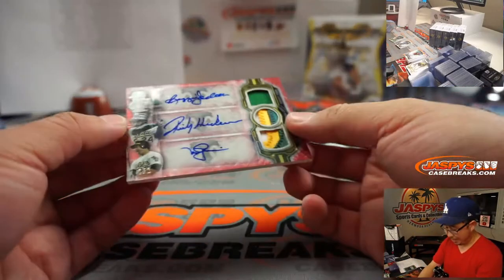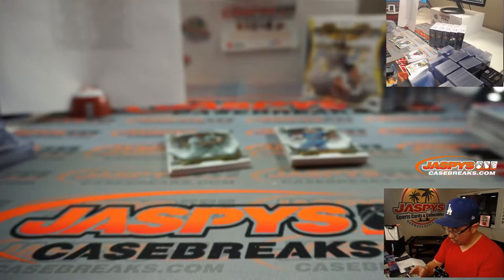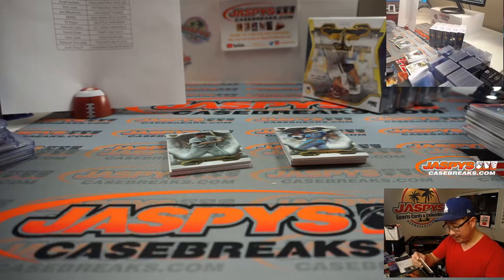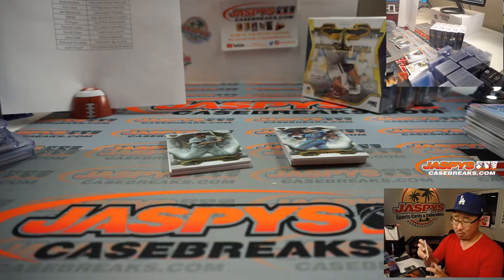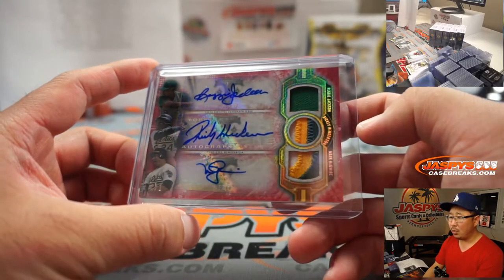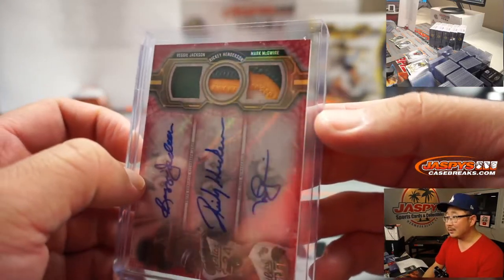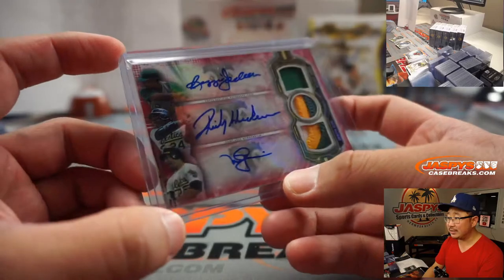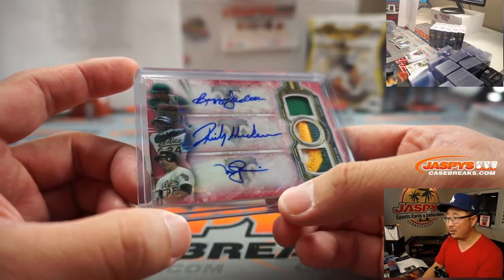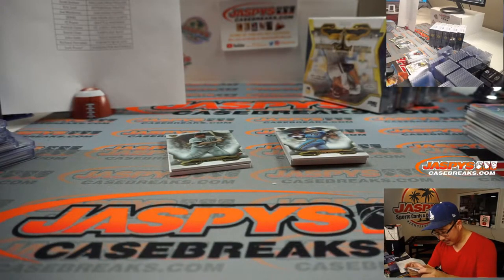Wow — a one-of-one triple relic, triple auto! Reggie Jackson, Rickey Henderson, Mark McGwire. Wow. Oakland A's picked up straight up by Joe Medeiros. Some nice color in those patches. I know they're sticker autos, but that's still cool. It's a one-of-one. That's pretty nice.